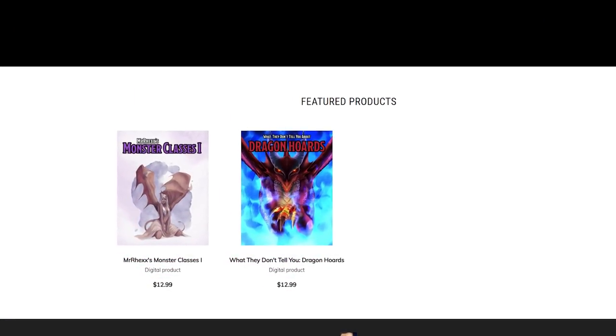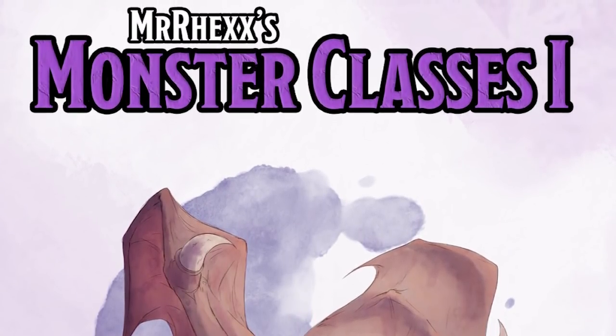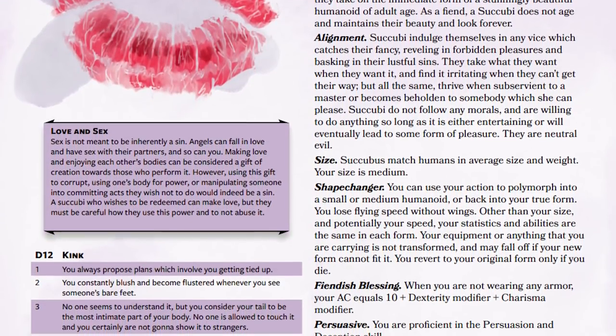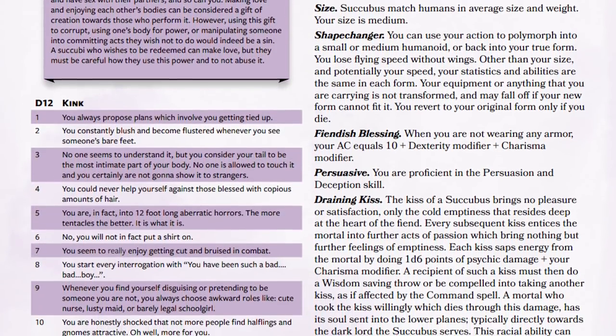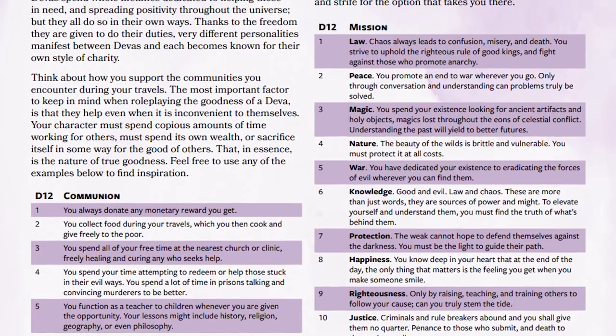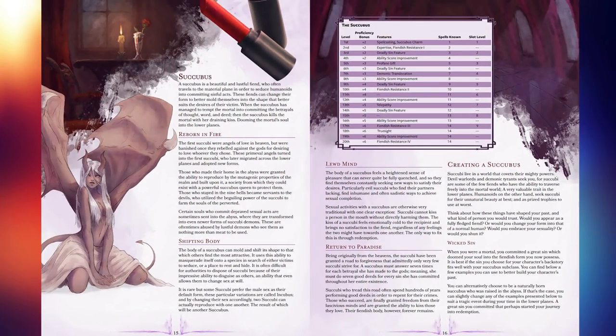But before we do that, I have an announcement I'm very excited to make. I just finished up my second PDF, called Mr. Rex's Monster Classes. It is the first of many that I will be making, and I do think it is sorely needed. What I have created is the ability to play as monsters — I have designed not just racial features but full class features so that you can go from level 1 to level 20 as a deva, as a succubus, and as a ghost. This includes tables that you can use to better prepare the backstory for your character.